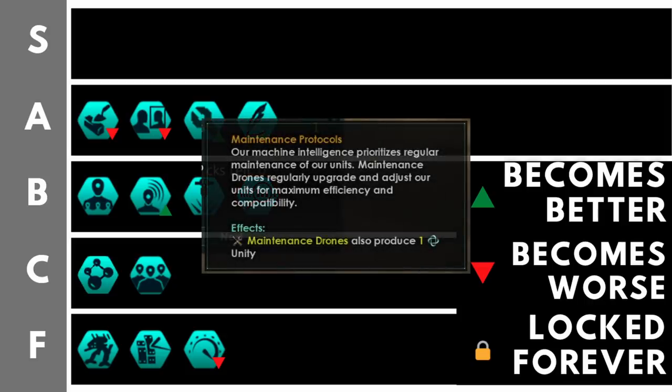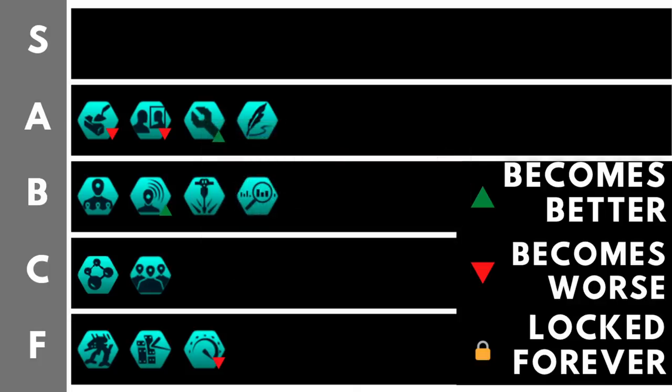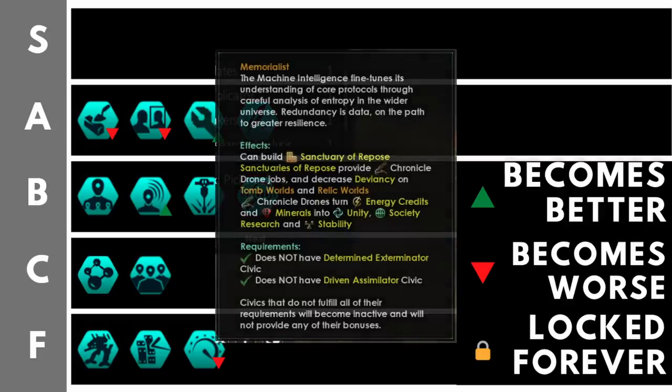Maintenance Protocols is quite a helpful civic for machine empires. You will have a lot of maintenance drone jobs producing the majority of your amenities. With Maintenance Protocols, instead of just getting amenities, you also get plus one unity per maintenance drone. In the early game that won't be so useful as you won't have many maintenance drones, but later on when you have hosts of them, this becomes a very large and sizable chunk of unity.